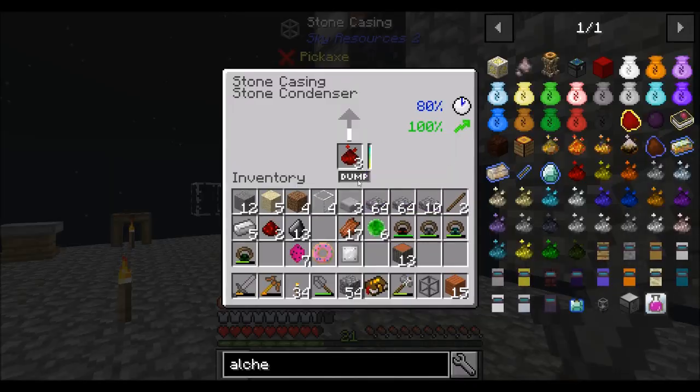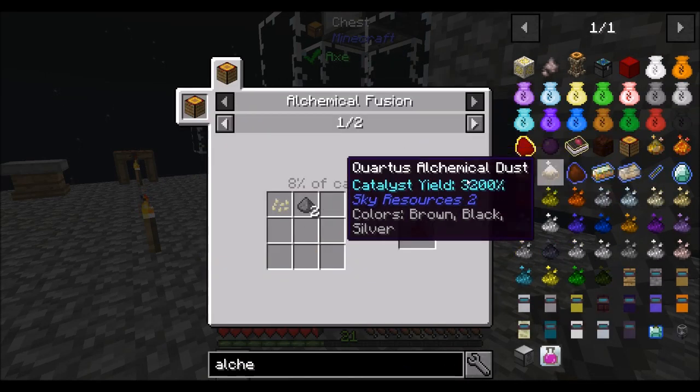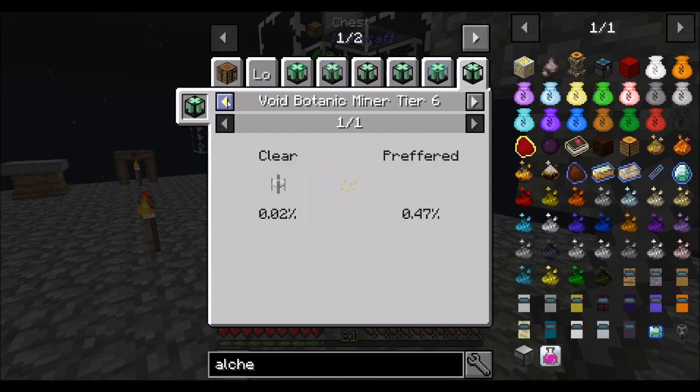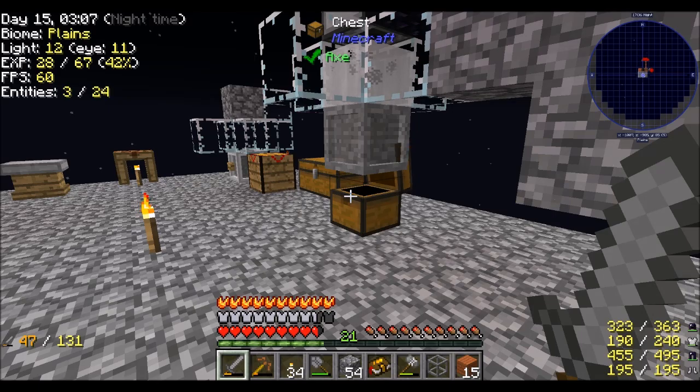Alright, wrapping up — Direwolf20 signing off. Hope you guys enjoyed the episode. We've got iron, we've got redstone, we've got access to probably most of the metals. For example, copper needs pumpkin seeds and gunpowder, so we're going to have to find pumpkin seeds at some point, but that shouldn't be too bad to figure out. Direwolf20 signing off, take it easy.